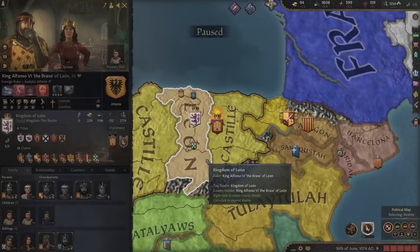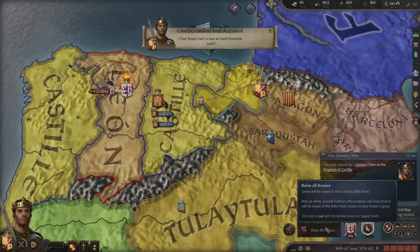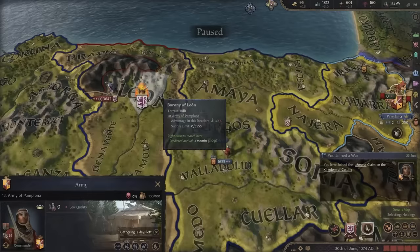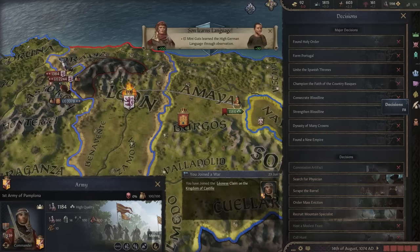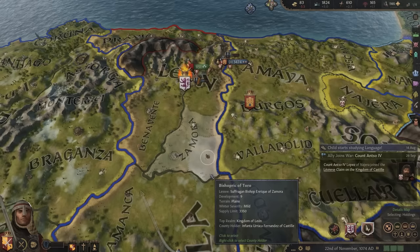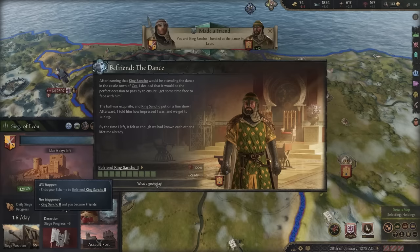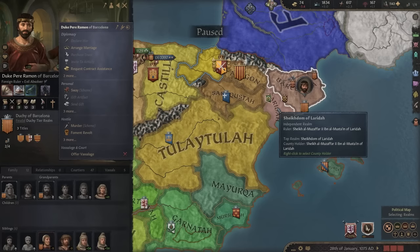Castile is being attacked by King Alfonso the Brave to take over Castile. I'd better join the winning side. We will help defend and keep the status quo. Raise the armies. King Alfonso, I know I just fought with you to defend Leon, but now you're trying to change the status quo again — and I just can't have that. We will go to Leon and personally capture it. This will give us a lot of war score — our contribution is the best. It's sort of like the crusade mechanic.